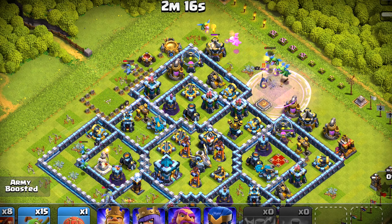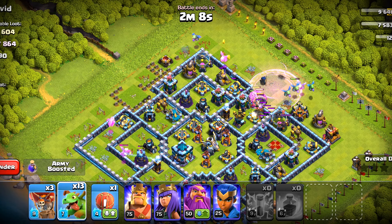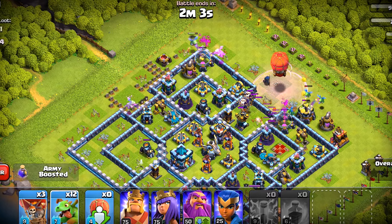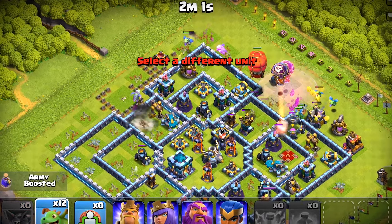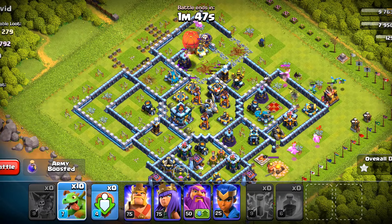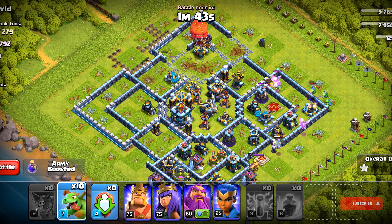Let's get this royal champion down with our baby dragons, also rage them — and this rage will also help the balloons get a little bit inside towards that air defense. Let's deploy a stone slimmer here for some tanking. It would seem that air defense will not fall — the balloons and the stone slimmer are going to avoid it, but it's fine, we got all the loot from this side. Let's deploy more on the bottom side.